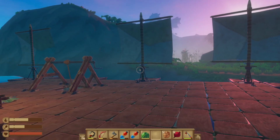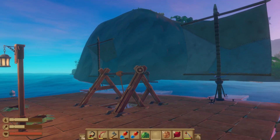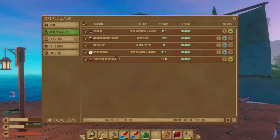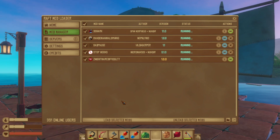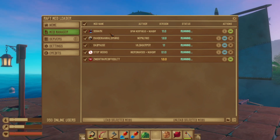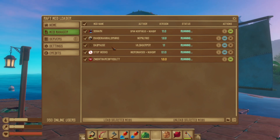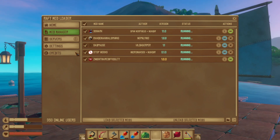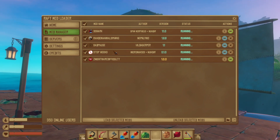Welcome back to Old Man Gaming. We're back here in Raft Nightmare Mode. Here's the mods: we've got the D-Shark, Random Spawn, Sad Paws — which helps when I have to go do family things — and Stop Hook, which is the big one.